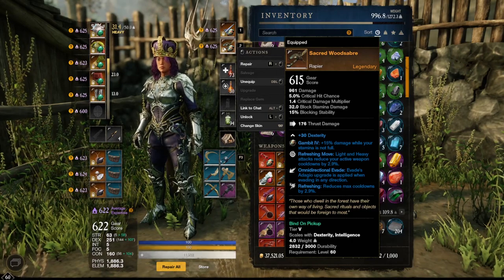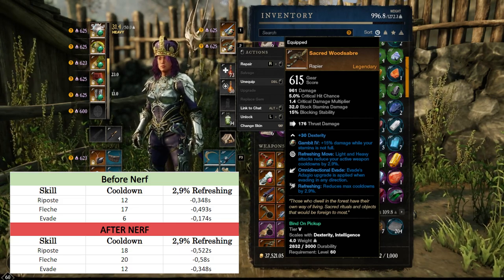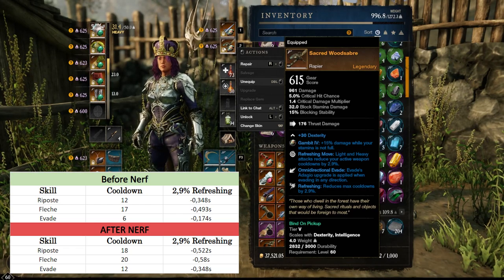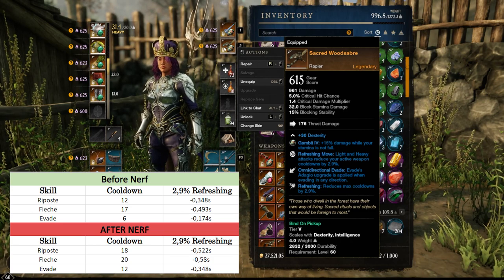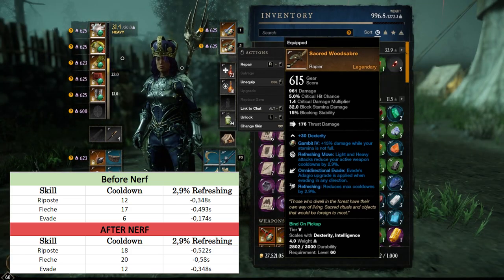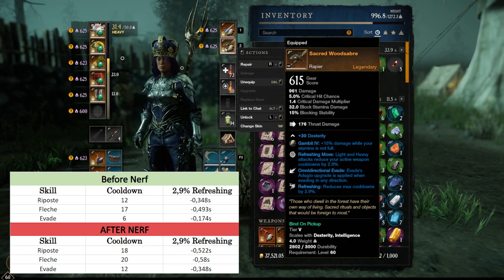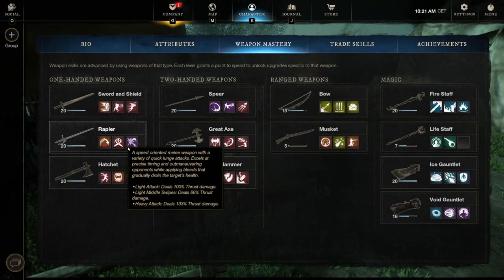We have Refreshing here on our weapon. Next patch we have an 18-second cooldown, and one Refreshing perk gives 0.52 seconds cooldown reduction on our Repose — that's a lot. Currently one Refreshing is around 0.35 seconds, and next patch it's 0.52 seconds cooldown reduction. That means Refreshing is now much more important in our build. Before it wasn't so interesting because we had low cooldowns on the spear and rapier. In the next patch it's more important — like on a mage or bow build where they play with lots of Refreshing pieces because of long cooldowns. Now we also have longer cooldowns on the rapier, so if you still want to play defensively you should definitely go with some Refreshing pieces.